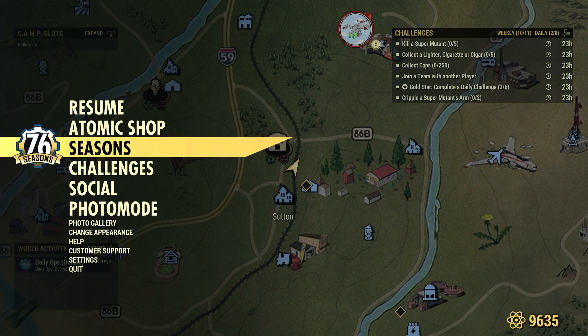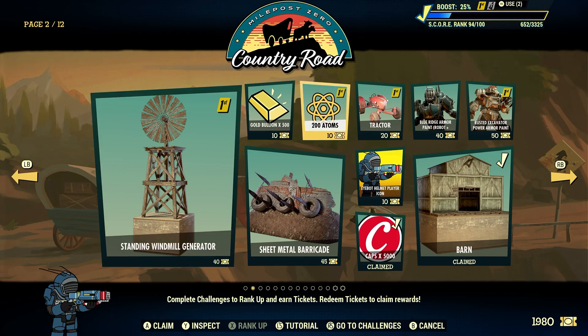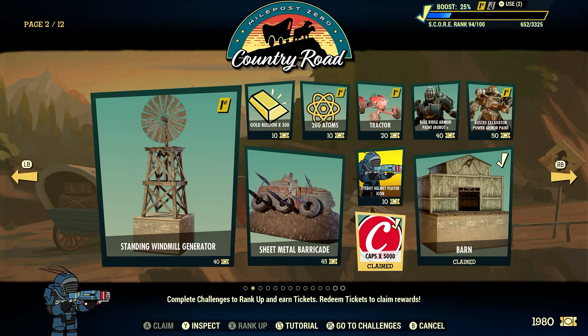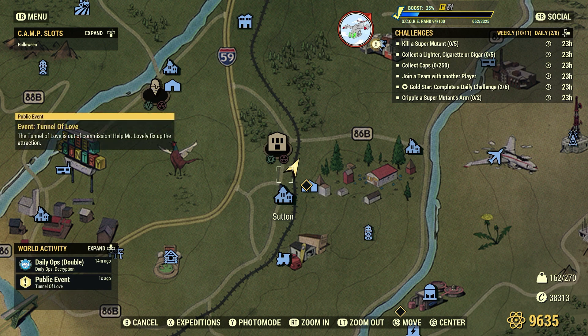What we did last time is we claimed 5,000 caps right off the season pass, and when you do that it also counts toward collecting caps for daily and weekly challenges. The main thing to remember is you need to make sure you have enough room — your cap max is 40,000. Right now I'm at 38,313, so you should have all kinds of room to collect 250 caps.